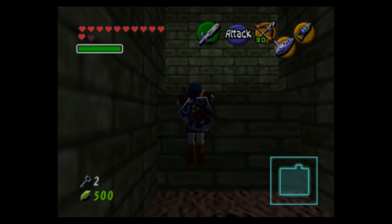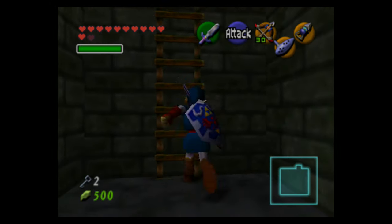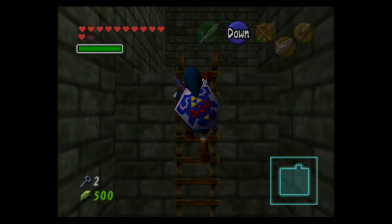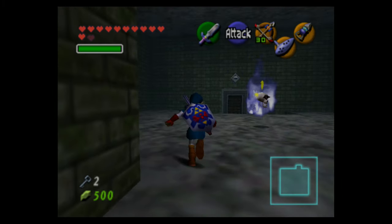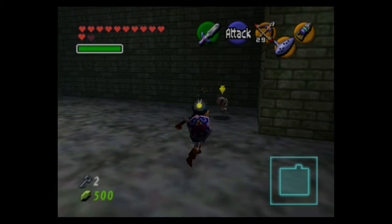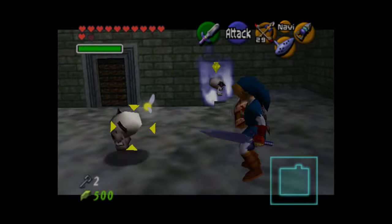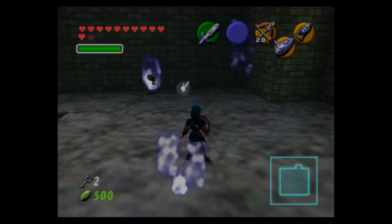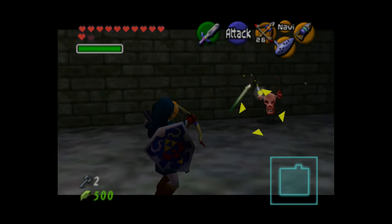We're going to go back to the room where we got the arrows by retwisting the corridor that we untwisted, then getting back to that room and going to the other side to beat another poe. The dungeon layout is kind of reflected — the left side is pretty similar to the right side, as we saw at the beginning of the dungeon.